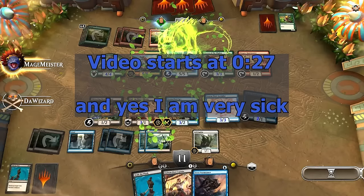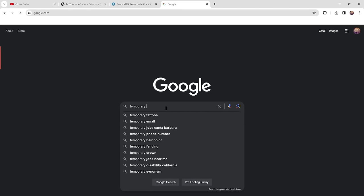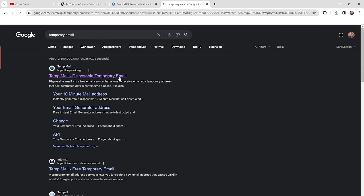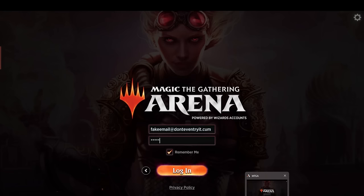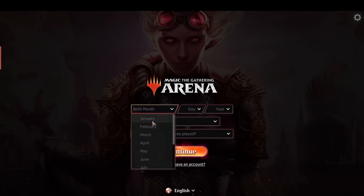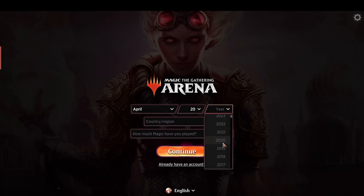First, you're going to log out of your account, hop on the internet, and get on Google. Once you're on Google, you're going to get a temporary email address — or if you already have a secondary email address, that works too. Once you have your temporary email, go back into Magic the Gathering Arena and create a new account with that temporary email address.